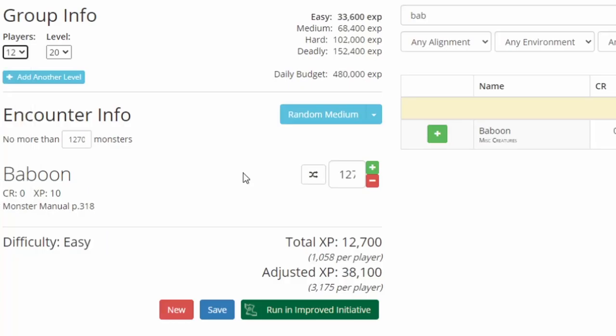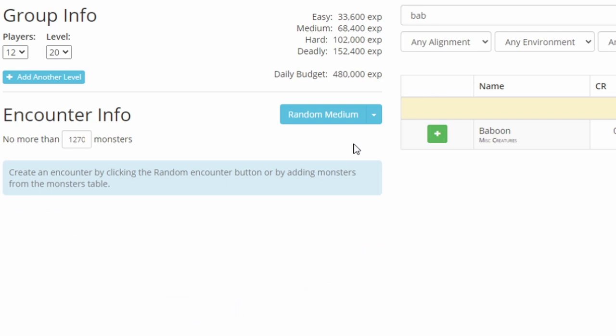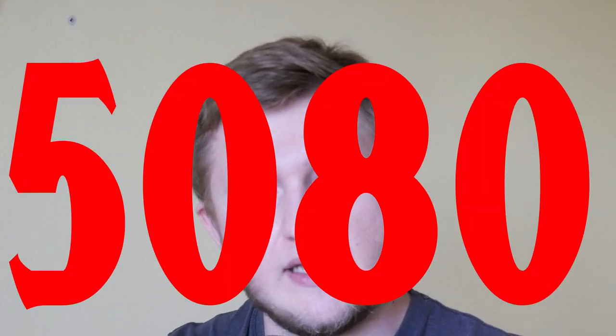That's over 50,000 adjusted XP in total, and it's going to be quite the bloodbath. The absolute worst situation: you're coming back with your softball team after a nice game, and they all want to play a level 20 campaign, and you just want them to leave your house. So to create a deadly encounter that will likely kill 12 players all at level 20 will require 5,080 baboons. So the more correct answer to how many baboons does it take to kill your players? Likely it's between 7 and 5,080. Thanks for watching.